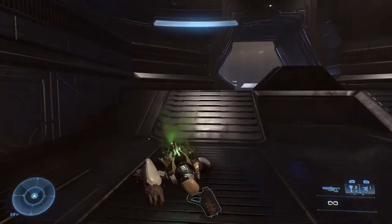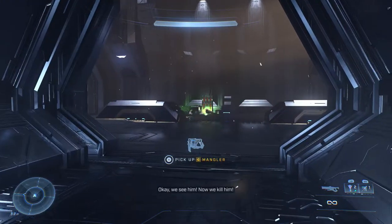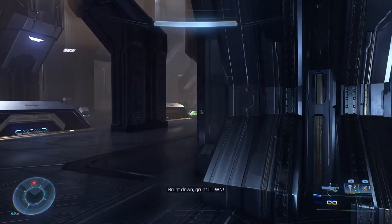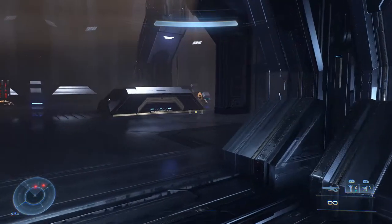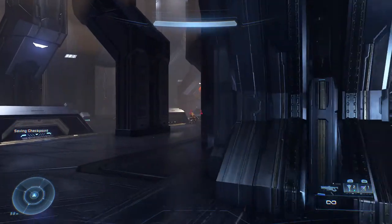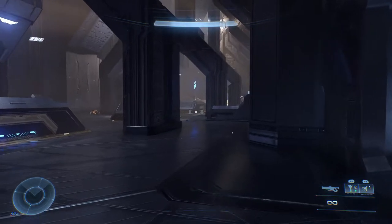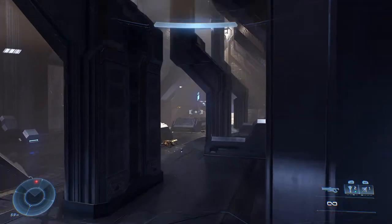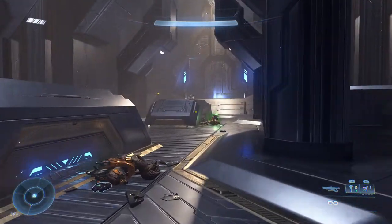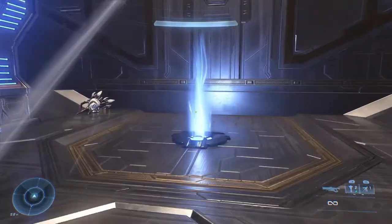One good shot — there you go. Taking out the little guys. Skimmer. Way in the back there is an Elite Sniper. So not only do we have Jackal Snipers and Brute Snipers, we now have Elite Snipers. He did not get a chance to put his laser sighting device on me. So we cleared this area pretty easily. Through the teleporter and onto the next.